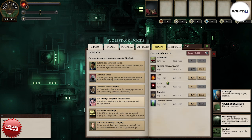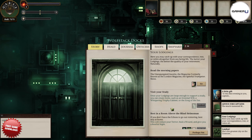When you make these stops, it's always important to remember to check the newspaper in your lodgings. Checking the newspaper will update you of the current state of affairs in the world, and will also occasionally reward you with free supplies.